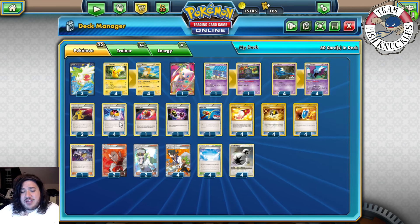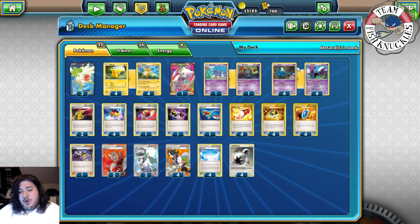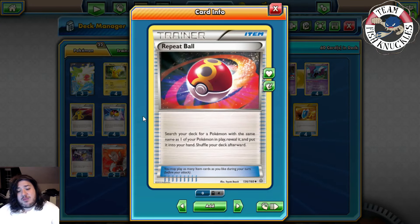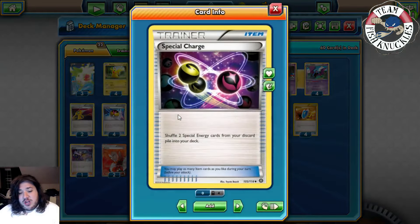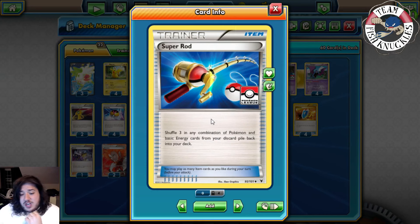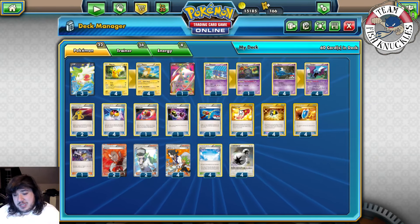Four Love Ball searches your deck for Pokemon with 90 HP or less — that's Pikachu, Shuppet, Beedrill, Golbat, or Zubat. One Repeat Ball searches for Pokemon with the same name as one already in play. Two Special Charge shuffles two special energy cards from your discard back into your deck. Three Super Rod shuffles three Pokemon or energy back into your deck.